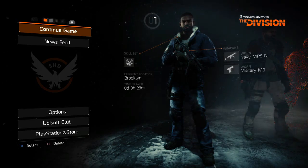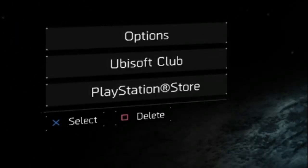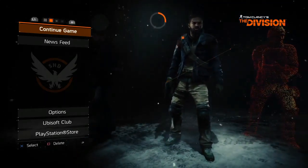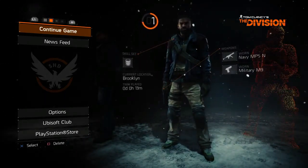But if you notice, if you click on continue game at the bottom there, there is square to delete. That's how you delete the character — to the bottom, all you have to do is click on continue game and press square to delete.